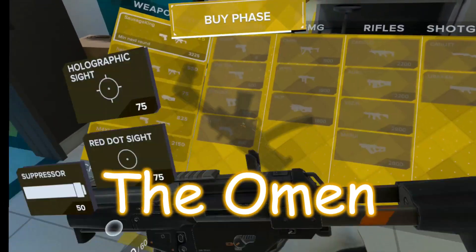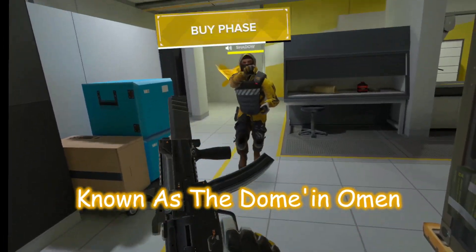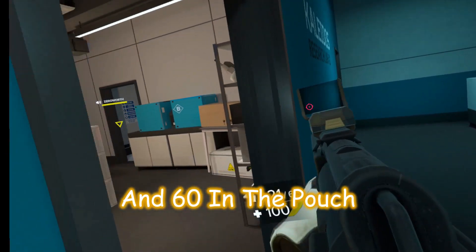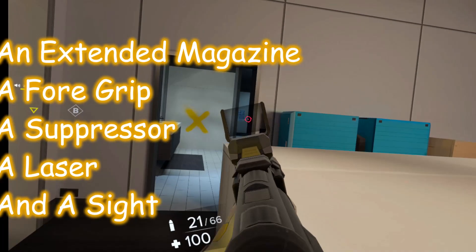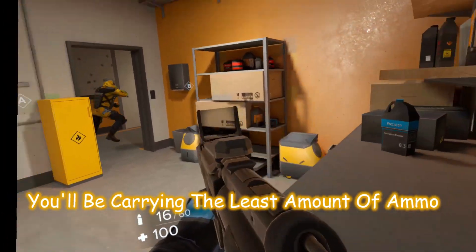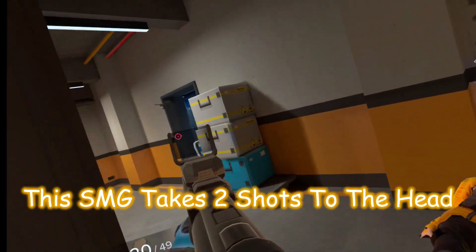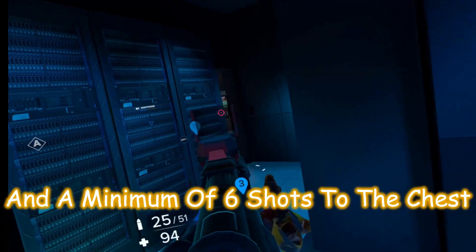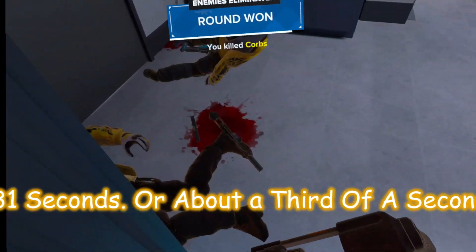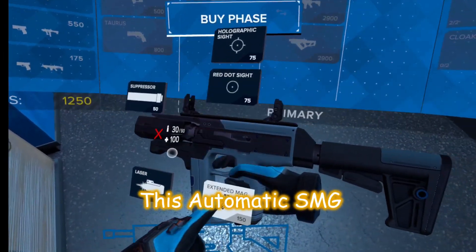SMGs. The Omen, resembling the MP5K, is your dominant SMG, costing 1100 points with 20 rounds in the magazine and 60 in the pouch. It's capable of attaching an extended magazine, a foregrip, a suppressor, a laser, and a sight. You'll be carrying the least amount of ammo between all the SMGs. This SMG takes two shots to the head and a minimum of six shots to the chest, giving it a time to kill of 0.31 seconds.